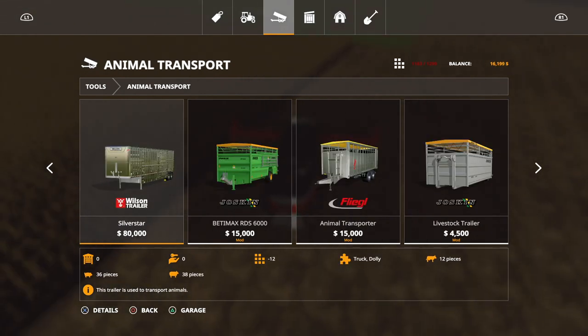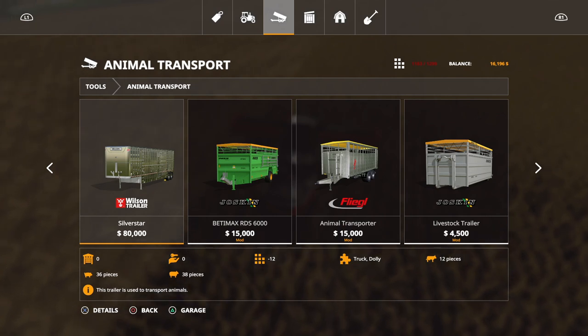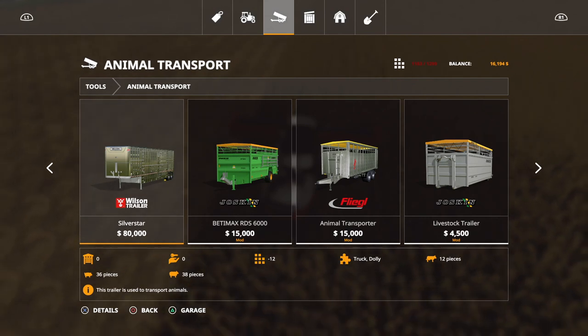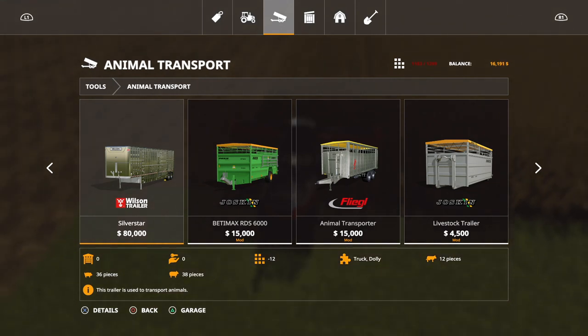I think that's what we're going to do. We're going to have to buy a semi truck and this trailer, and we're going to have to get rid of something probably. But that would be 36 pigs a day — maybe that would be enough.